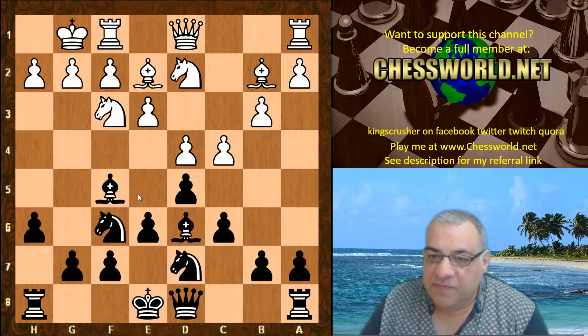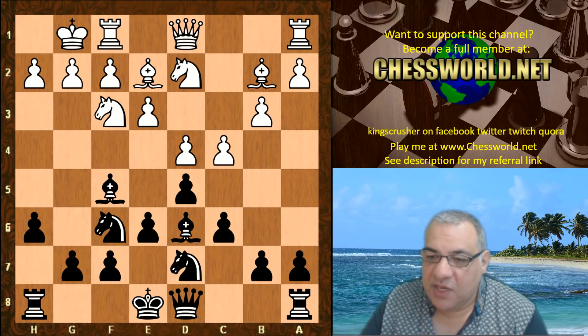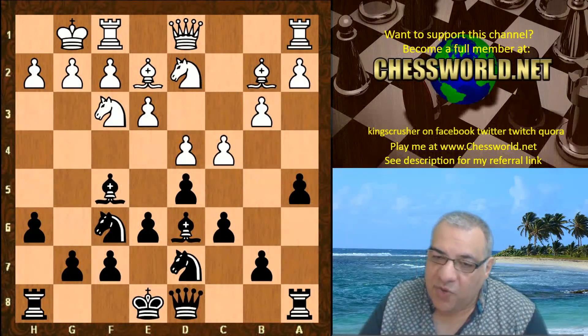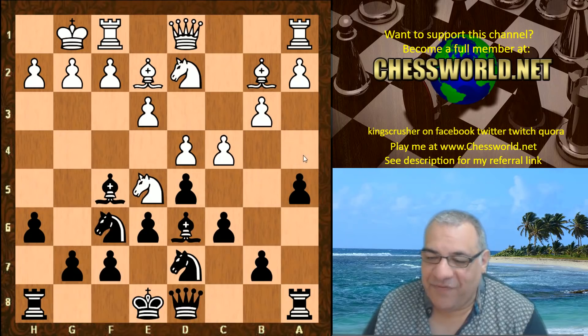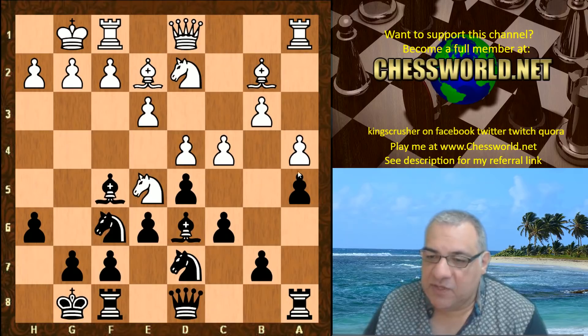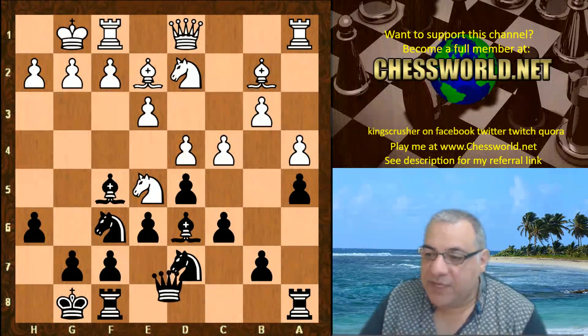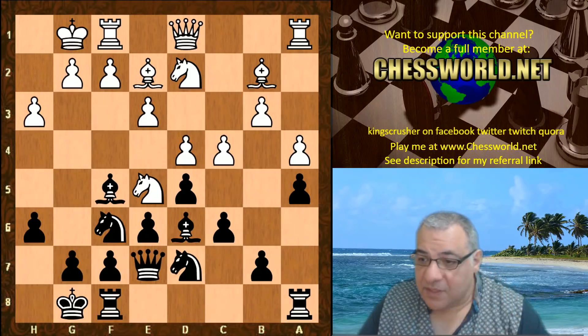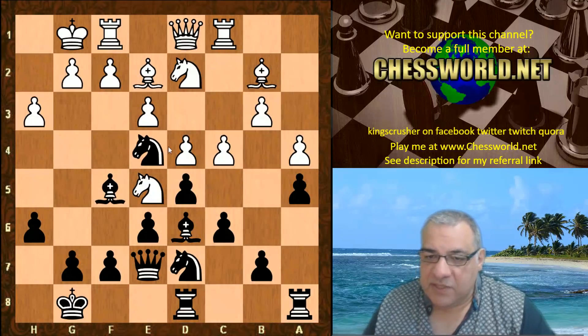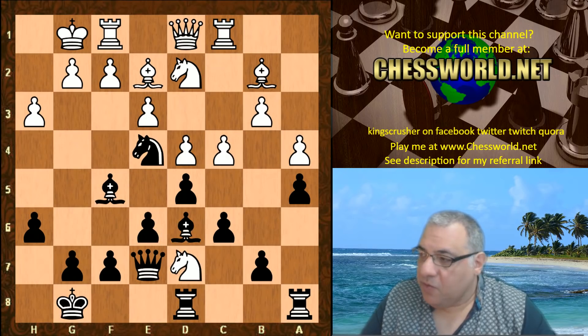Bishop d6, Nbd2 — white has a very solid position and so does Leela; both sides have super solid positions. A5 is played — there is a possibility that a4 might be useful. Stockfish ignores this threat, plays Ne5, black castles, and now does something about it with a4, preventing a4 from black. Queen e7, h3, rook fd8 — this sets up some tactics against the Queen remarkably. We have rook c1, Knight e4, with some x-ray tactical ideas.